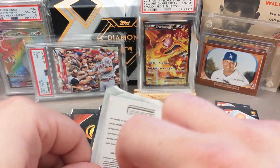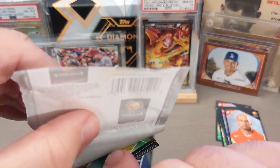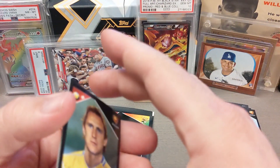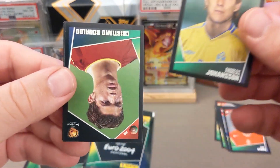These cards are interesting because they are stickers. You guys may have seen NBA stickers by Panini, and Panini has been doing stickers for quite some time across multiple sports. Here we start off with Johansson, and boom —